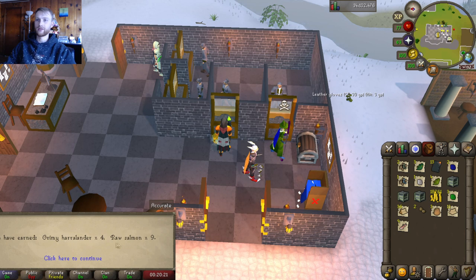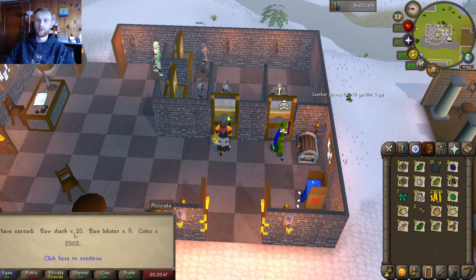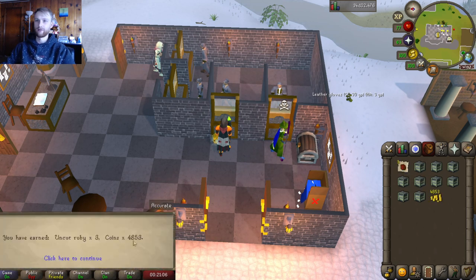Four grimy haralanders and nine salmon. 14 coal, three grimy guam leaves, and five grimy irate leaves. Snape grass seeds — definitely handy for prayer potions — about 2,200 coins and 13 more coal. 10 raw shark, nine raw lobster, and 2,500 coins — not bad. That's the last of it. Last load — give us something good! Three rubies and 4,800 coins.